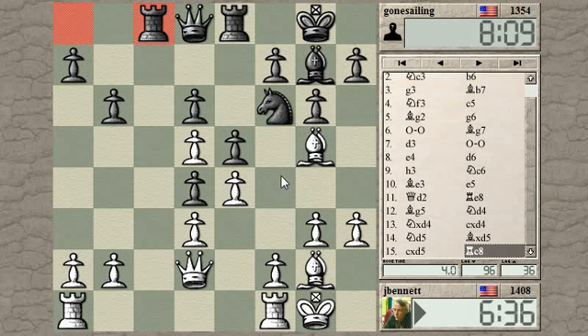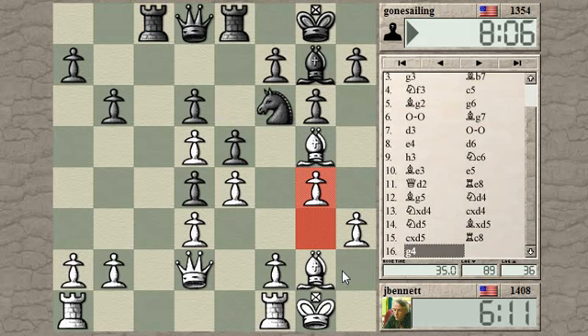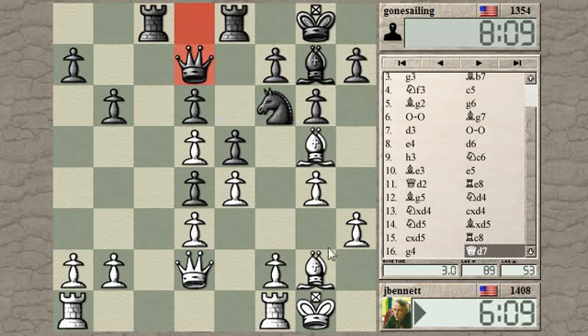Can I get away with a move like f4 and try to open things up for the bishops? He could play h6, I take the knight, but then I've given up the bishop and it has nowhere to go — all dressed up and nowhere to go. Let's give the bishop some squares. So now it's possible to play f4, and if he plays h6, I can come back around this way. Looks interesting.